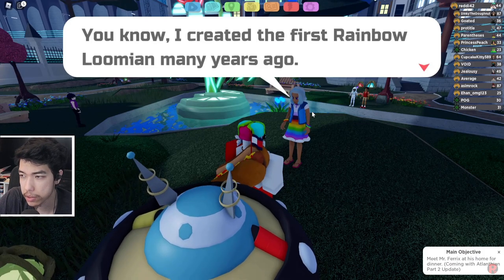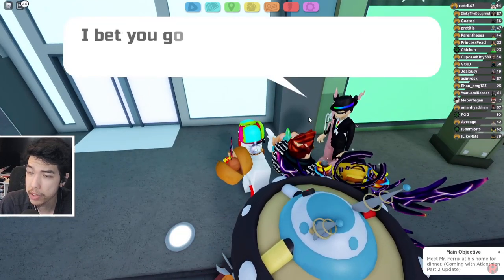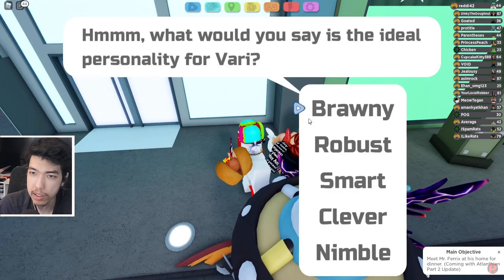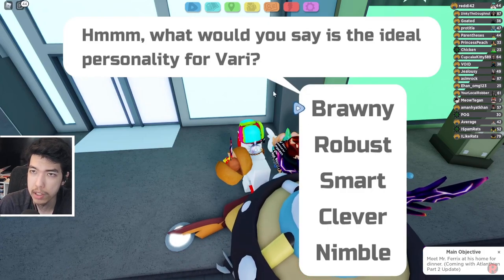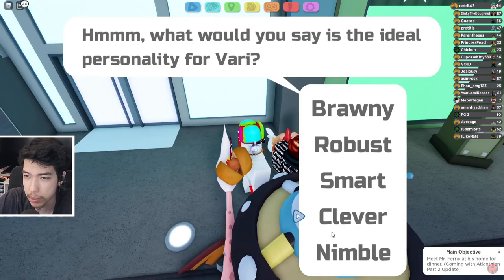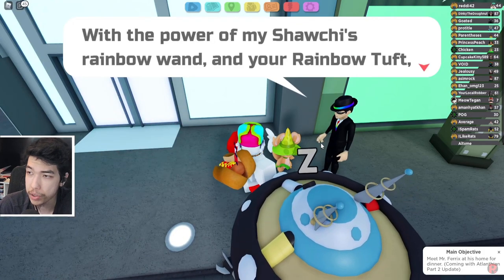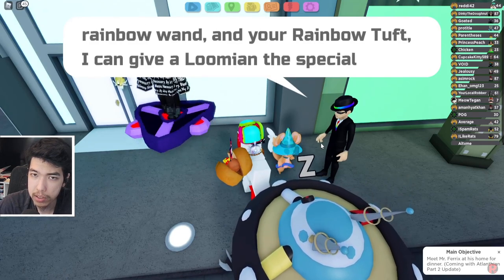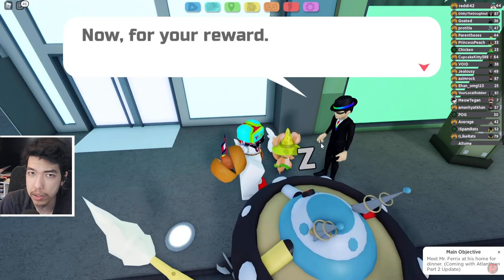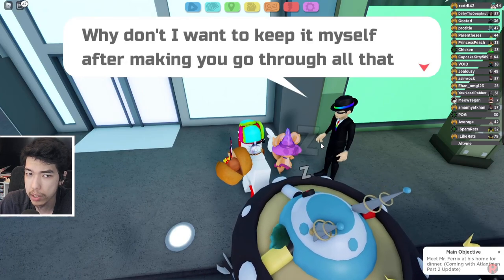Once you beat her, head back to Rick and talk to him and he'll give you a Rainbow Varry. You can also pick a personality for your Varry — I picked Nimbo. You don't need to do this quest first to go hunt for more Varries. Like I said, the one you get from the quest is not tradable, but you can find more in the wilds.